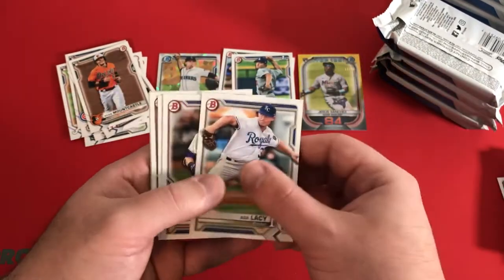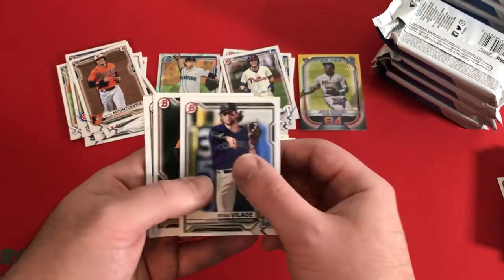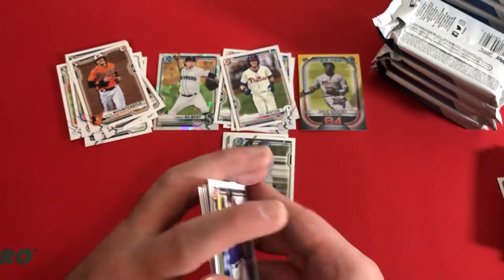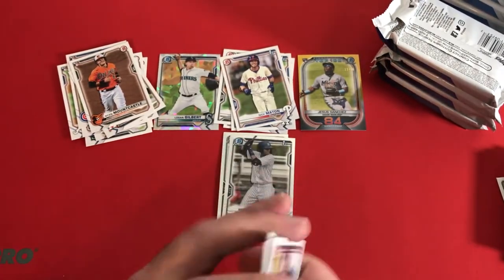Neil Diaz, Asa Lacy, Nick Matone first, Ryan Valade, D.L. Hall, Andrew Vaughn, Nick York. Diaz, Peraza, J-Rod, and Espino right there. And yeah, there is the Espino.